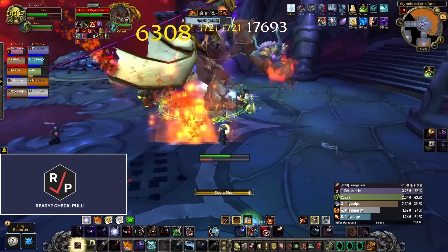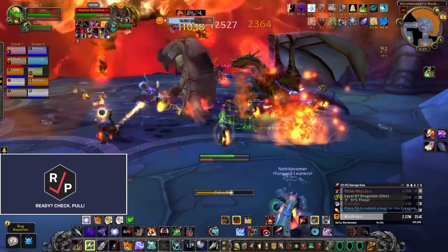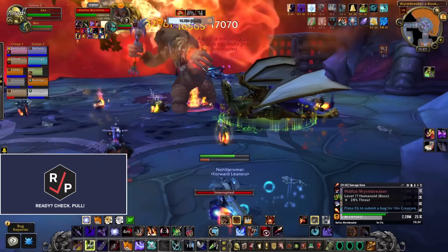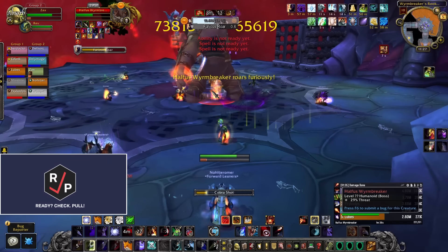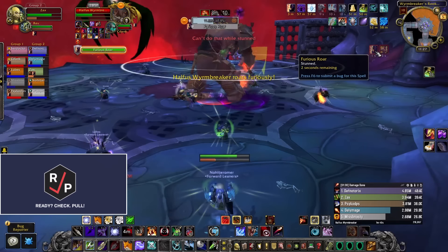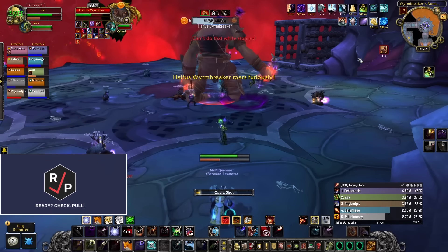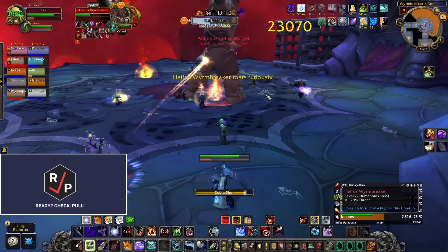We recommend focusing down two of the drakes and then switching all your damage onto the boss, because he gets a massive damage taken increase for each drake that dies, and he just melts when he has two stacks. When the boss gets to 50% health, he starts using a new ability, Furious Roar, which does big raid-wide damage and stuns the raid for six seconds. Just try to keep everyone at full health and blast the boss to get through this last 50% safely.